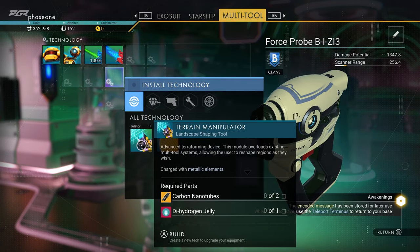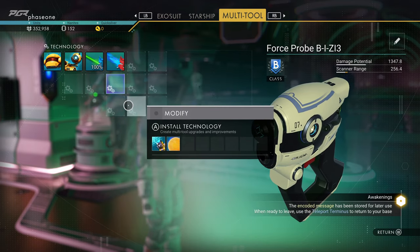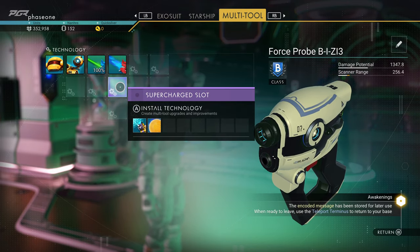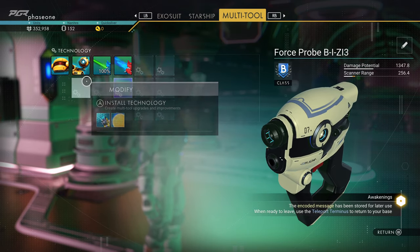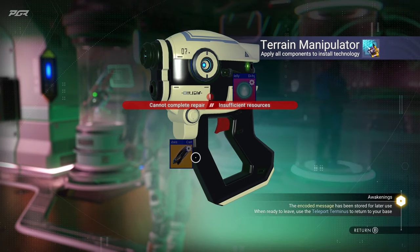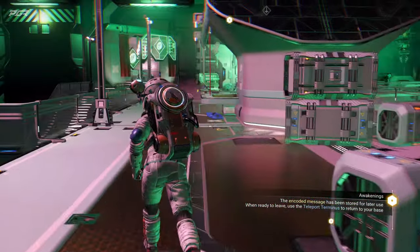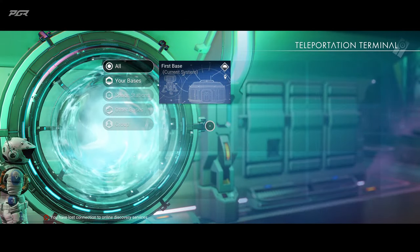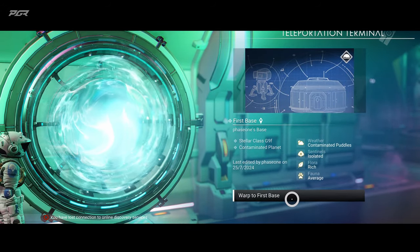I think I need the terrain manipulator installed here. Why is this highlighted blue? Anybody know? It says 'supercharged slot' — I need to look into this. I don't want to waste it. I think the terrain manipulator will probably go here and we'll need these two items. Next thing, we're going to head back to base — first base work, to the first base.